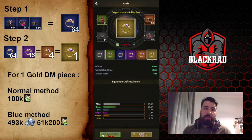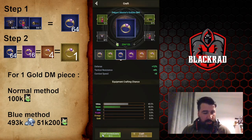I'm gonna divide this into two steps. The first step is that we need to go here and craft 64 of the blue pieces. For us, the example is going to be the ring, so 64 blue rings. It's easy — it's the most straightforward part.